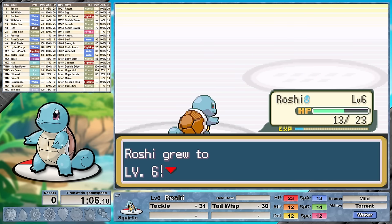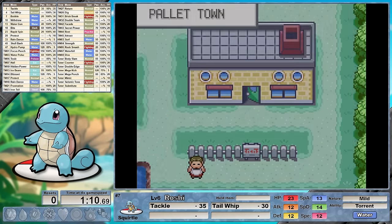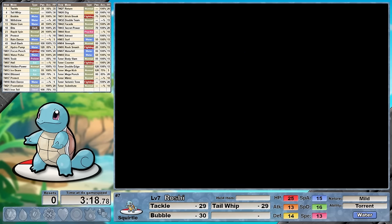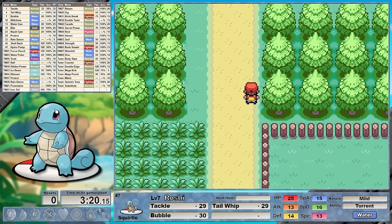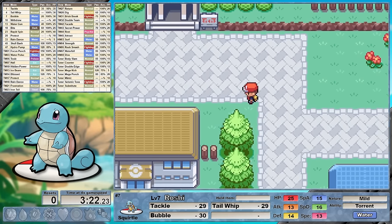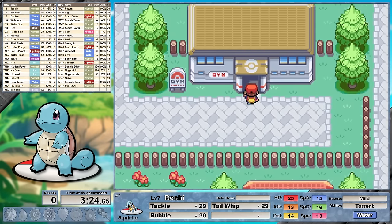For nature I've chosen Mild, increasing our special attack and decreasing our defense. I chose this because we don't have any physical weaknesses during the run. Remember in Generation 3 it's a move's typing that determines whether it's physical or special. I felt our special attack needed a little bit of love as our only boosting move is gonna be Rain Dance. Roshi's gonna be relying on his natural type coverage and awesome raw potential.